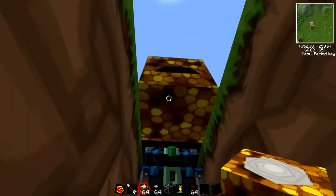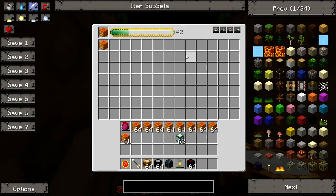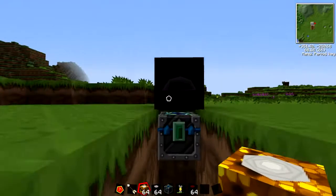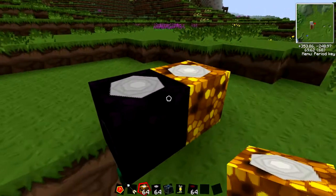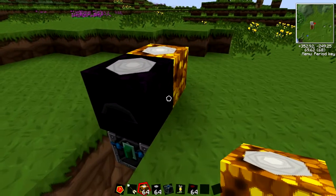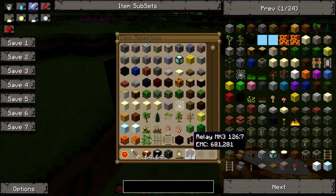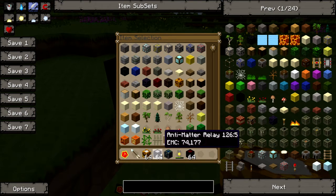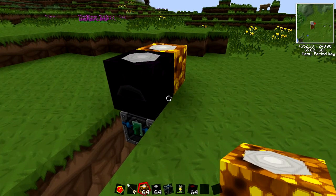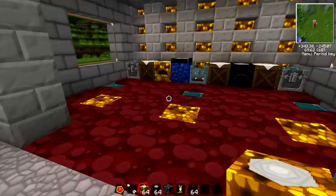Obviously it's going to climb slower with fewer of these around. These are for pretty much charging your Klein Stars and creating items in a chest. As we advance in our tutorials, I will be showing you how to create a Relay MK3, which is a souped-up version of the antimatter relay that creates stuff much faster. You'll also get upgrades of the energy collector that will improve EMC gain by a whole lot.